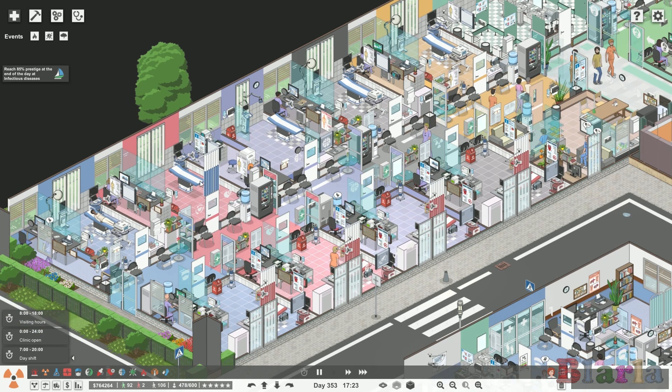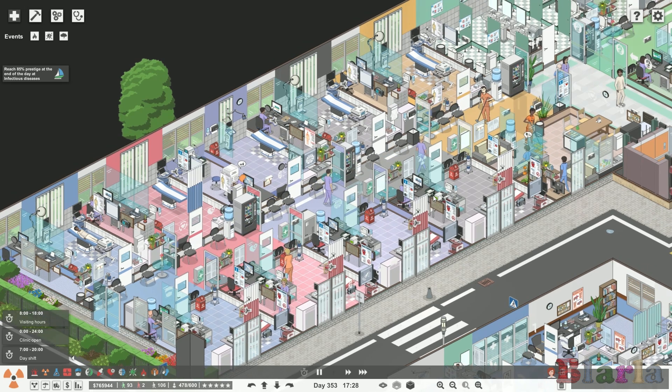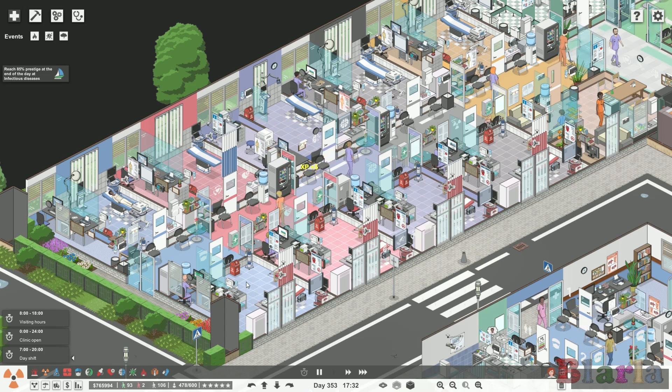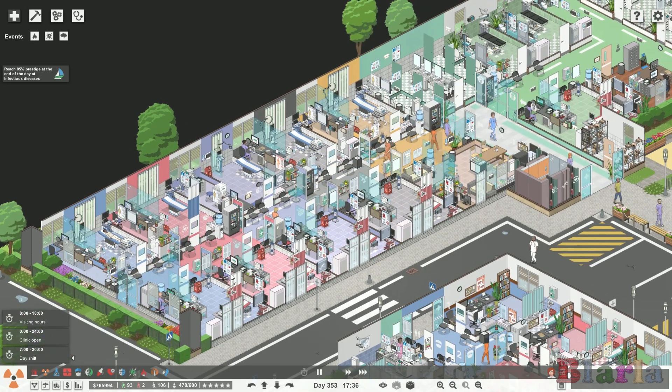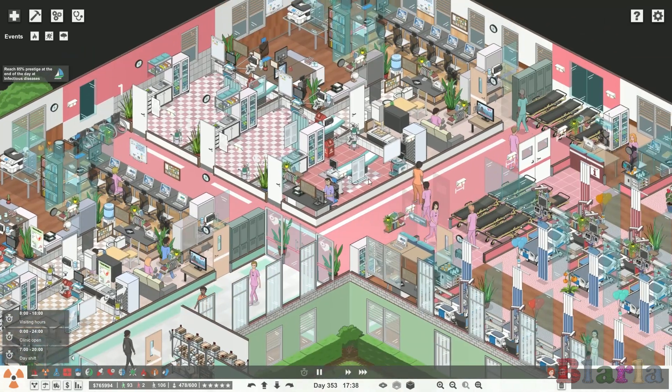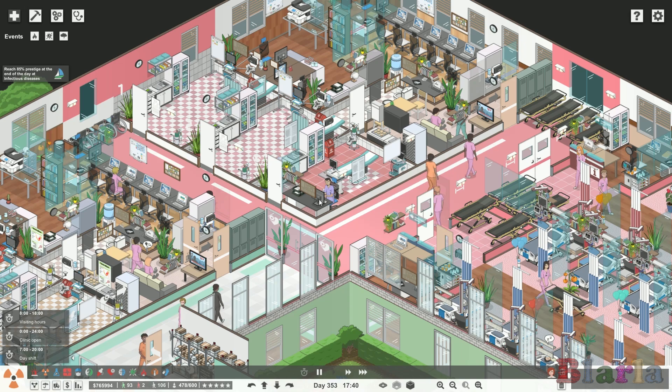I found that we don't necessarily need a sonography and a cardiography room for every department — I've found that fairly unnecessary. What you end up getting is certain departments where these rooms — the sonographies in blue along the back and the red cardiography rooms — some departments nobody goes to them and in other departments they are overrun. The cardiology department kind of needs its own cardiography on its own floor; they're so busy.